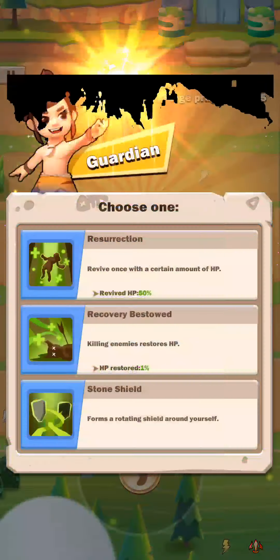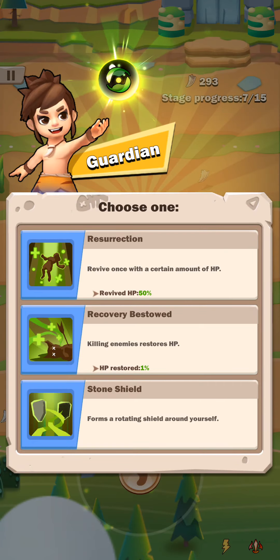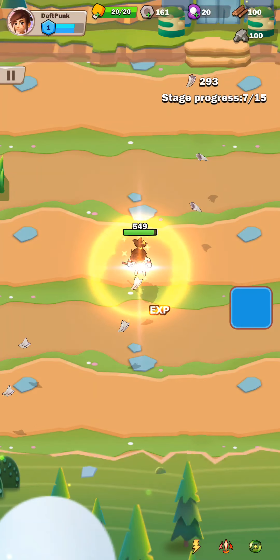Obviously we don't want to be by that bomb. Alright, Guardian. So now we get to level something up here. Revive once with a certain amount of HP, and you've got to choose one of these: recovery bestowed — killing enemies restores HP — or forms a rotating shield around yourself. I think we're going to do this top one here.